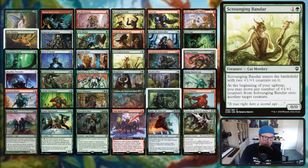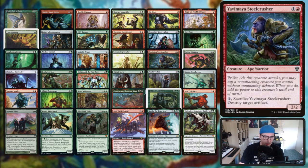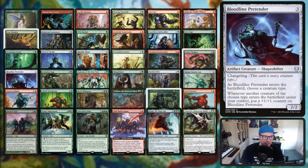Scrounging Bandar - you put two +1/+1 counters on it and at the beginning of your upkeep you can move those counters onto another target creature, so you can do that every turn as it starts growing with all of the artifacts that go into the bin. Myr Steel Crusher has enlist, so when it attacks you can tap a non-attacking creature that doesn't have summoning sickness. Zodiac Monkey has forestwalk. Bloodline Pretender - whenever another creature enters the battlefield of that type you put a counter on it.